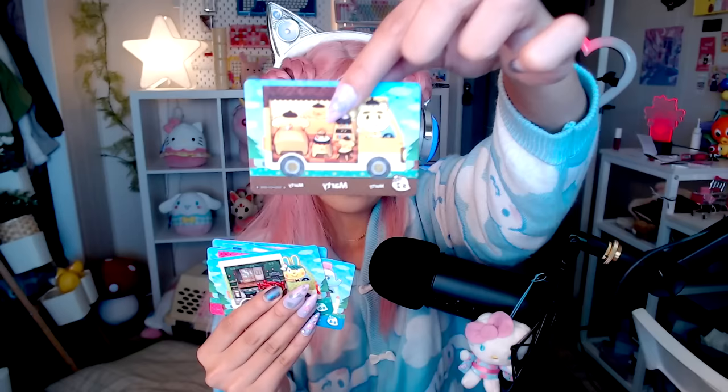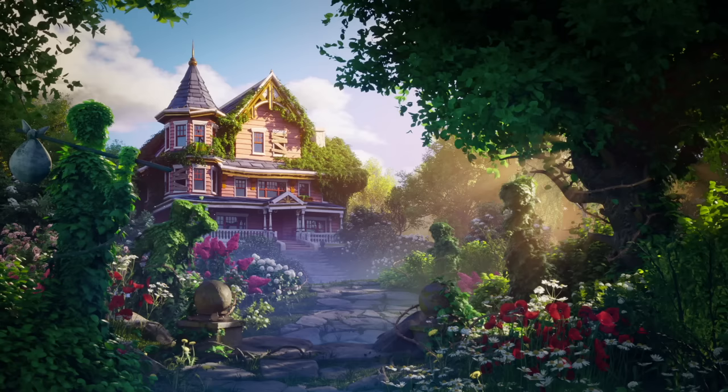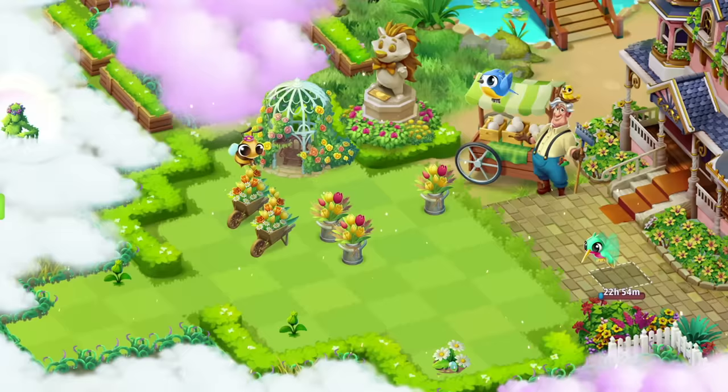Hey Sugar Stars, welcome back to my channel! If you came here for my short and you're ready to see me scan the Sanrio amiibos into the Animal Crossing game — we have Cinnamoroll, Hello Kitty, Little Twin Stars, Pom Pom Purin, Keroppi, and My Melody themed characters and furniture. We'll be picking where each animal is going to live and decorating their houses and gardens with Sanrio. Speaking of gardens, thank you so much to Merge Gardens for sponsoring this video, but more about them later. Right now let's scan our first card — who should I scan first?